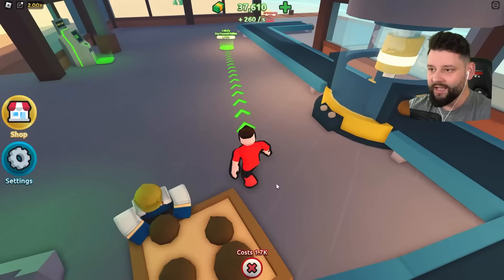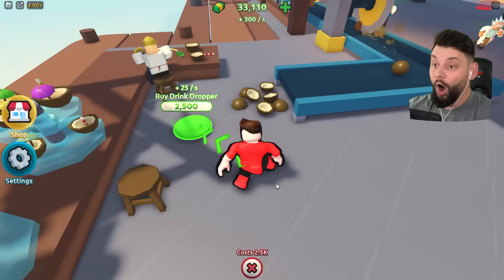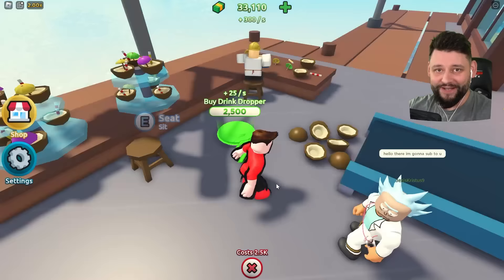We're dropping the coconuts in, they're coming through, they're being squashed. We get the cutter to cut up the coconuts. Then down here we've got the loading bay and the drinks table where we can test out the coconut. We're making coconut drinks! Hey, someone in chat says they're going to sub — I really appreciate that right now.